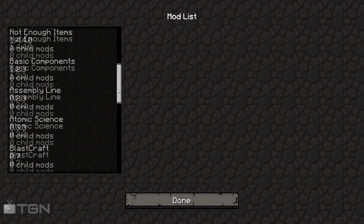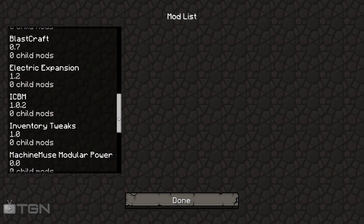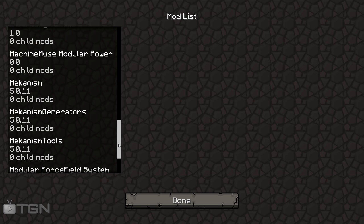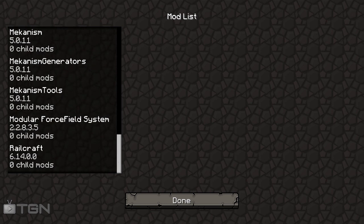We have Basic Components, Assembly Line, Atomic Science, Blastcraft, Electric Expansion, ICBM, Inventory Tweaks, Machine Muse Modular Power, Mekanism, Mekanism Generators, Mekanism Tools, Modular Force Field Systems, and the regular Railcraft. Railcraft does kind of play a big part in the actual pack itself and adds a few items which you can use with the Universal Electric System.